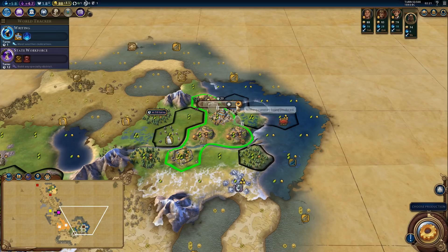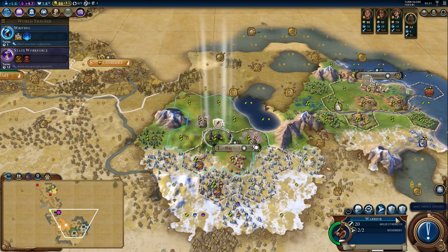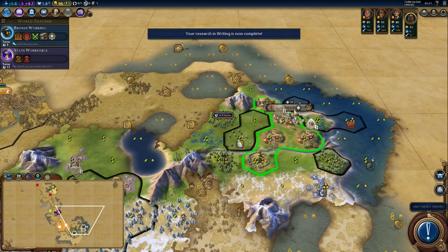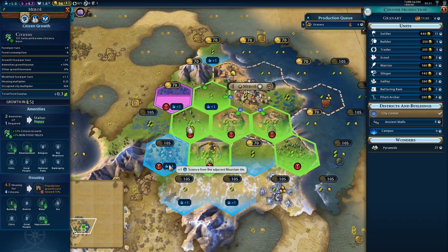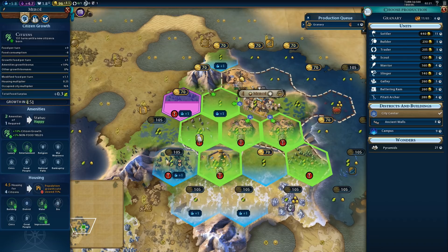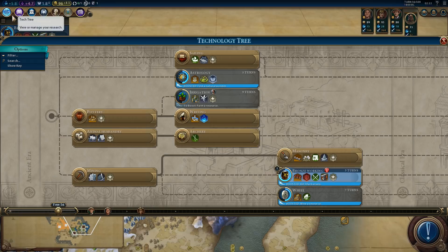Writing is almost done. We can do one turn of granary and then switch to that district. We do have a mountain nearby — there should be a decent spot for the campus. I think it will have to be over here because we don't have too much gold and I don't want to buy any tiles right now.